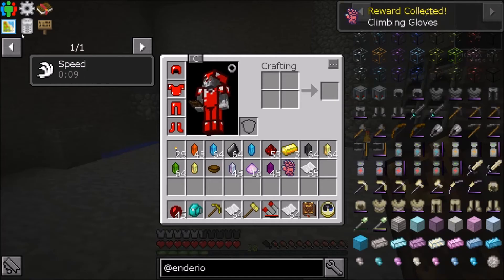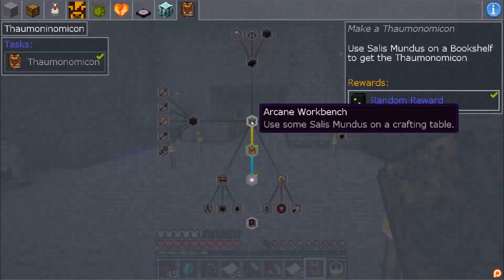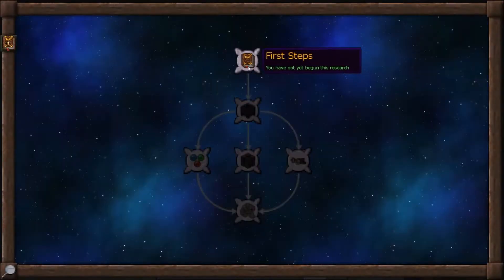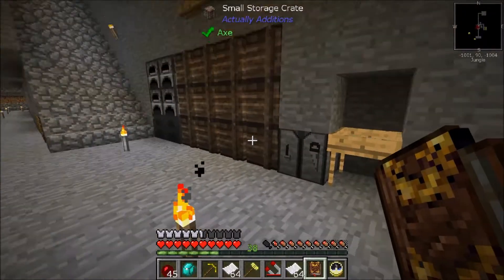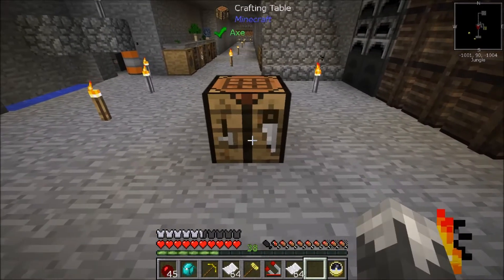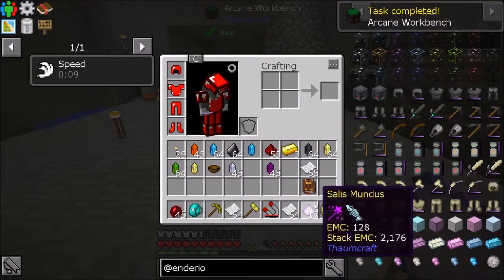We've also got a climbing glove - I'm tired of getting those. Next up we need to make an arcane workbench. We need to open our book first. So first steps: we need to make the arcane workbench - that's for the Salus Mundus, just a normal crafting table with that. We need four pieces of wood. We'll place it down right here for the time being, and there is our arcane workbench.